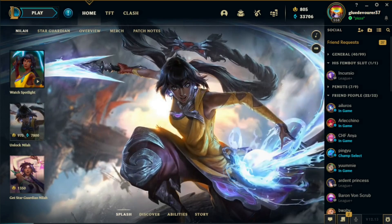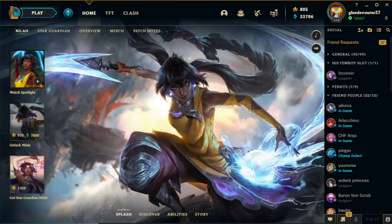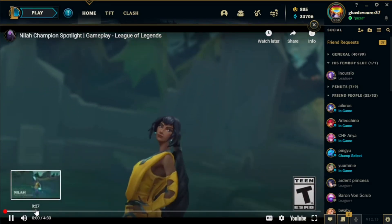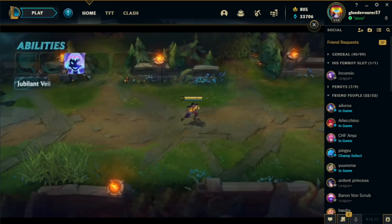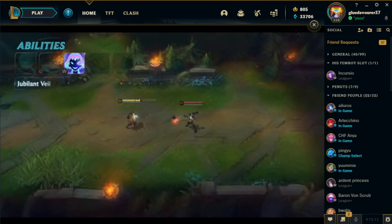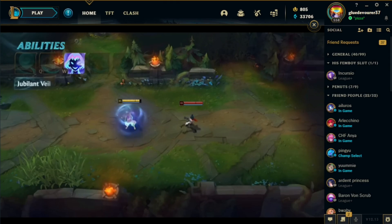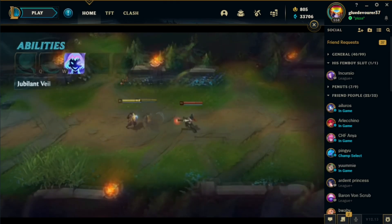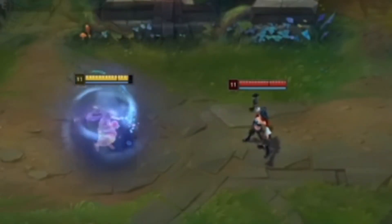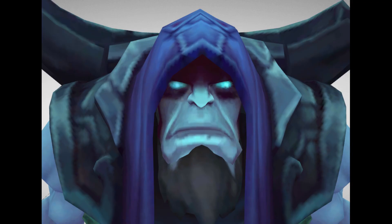Anyways guys, that's it for the patch 12.13 video — wait, what is this? A new champion? Nyla? Oh damn, this is interesting. Let me see what she does. Did I hear that right? All incoming basic attacks — dodges all incoming basic attacks. Alright guys, Yarrick's shit tier. He's F tier. Please buff him. Goodbye guys. Don't play him ever again.